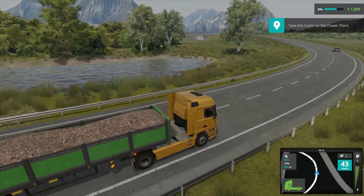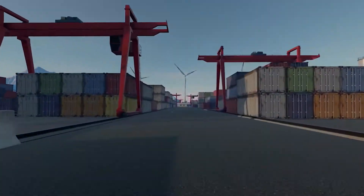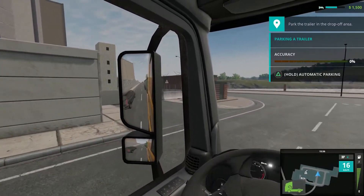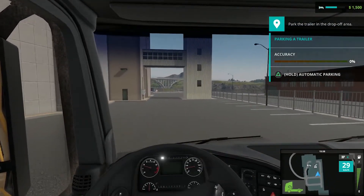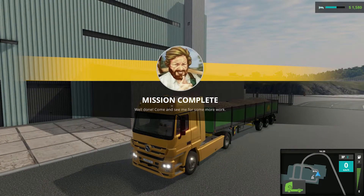Good thing we always obey the law, right? The GPS will display the fastest route, but you're free to choose your own route in case you want to take a little detour. Truck Driver has a seamless open world, so don't worry about running into any loading screens that take you out of the experience. We arrived at our destination and we can detach our cargo. We can either choose to leave the trailer here or park it nicely in its designated spot.